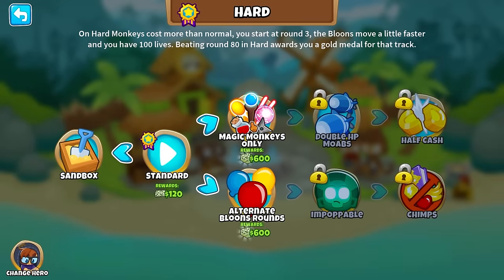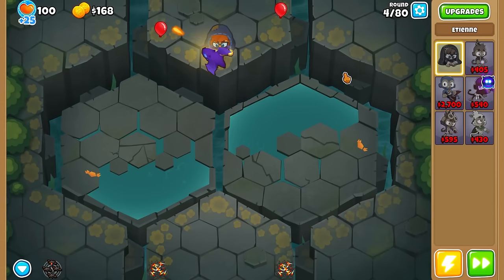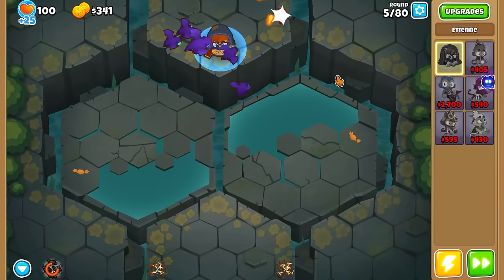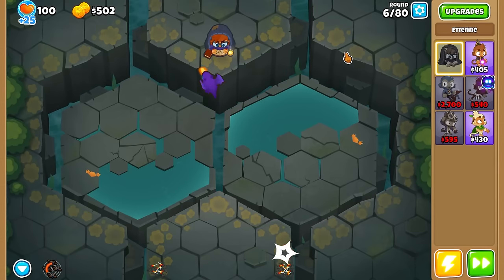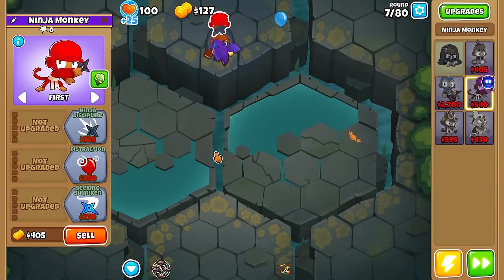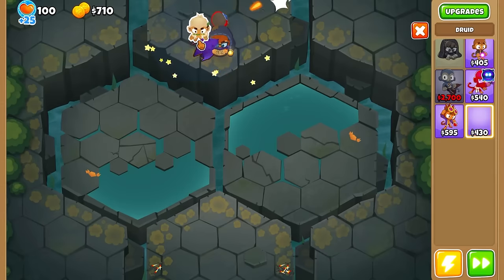We just got 660 from the ability at level 80 — that's what I'm talking about. Now we're on Magic Monkeys Only. I don't know what to do with the hero. We're going to eat some lives here especially on round 4 unless I can time it right. I figured we'd waste some time there and we're going to waste some more. Do I go with a druid first or a ninja first? At least the ninja will wreck everything. Such a waste of time in these earlier rounds. Normally I'd put this guy at the bottom since you can see camo anyway with Etienne.